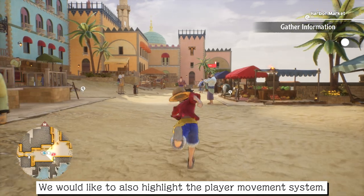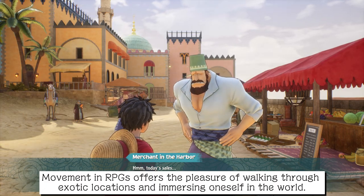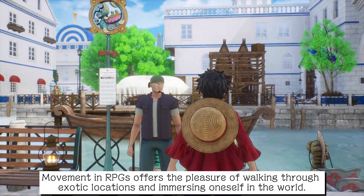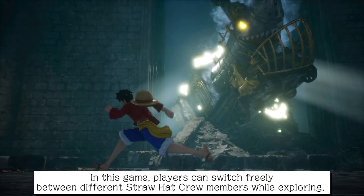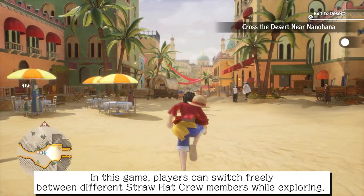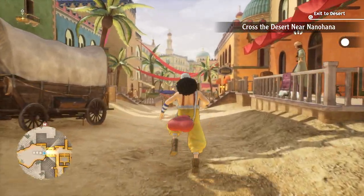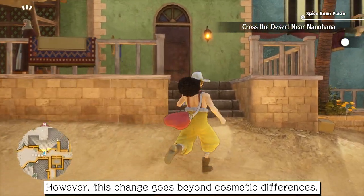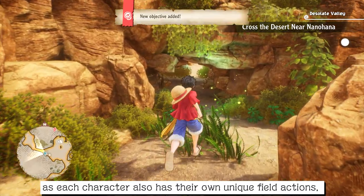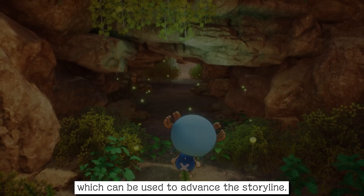We would also like to highlight the player movement system. Movement in RPGs offers the pleasure of walking through exotic locations and immersing oneself in the world. In this game, players can switch freely between different Straw Hat crew members while exploring, adding the fun of discovery and variety to the movement system. This change goes beyond cosmetic differences, as each character also has their own unique field actions, which can be used to advance the storyline.